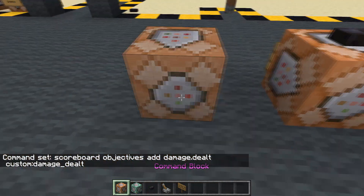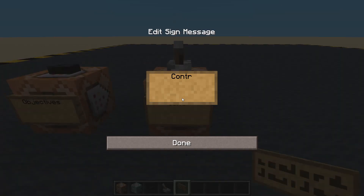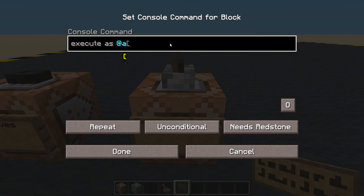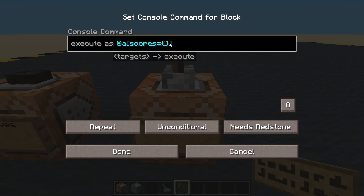Don't forget to add it. And we need a controller. I'm using a lever - you can just have it set to always active. Repeat. We are going to execute as any player whose score equals damage_dealt - that's what we called it - equals two or higher. And we're also going to check the item they're holding. If the selected item is Minecraft puffer fish.